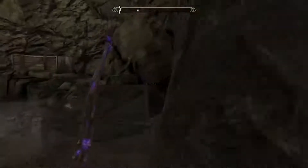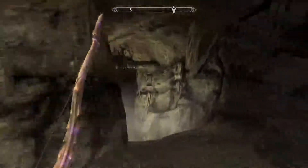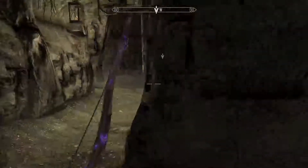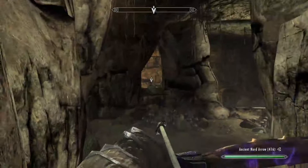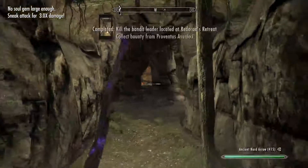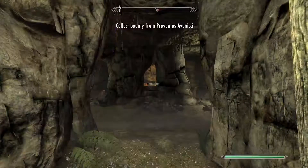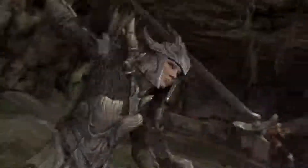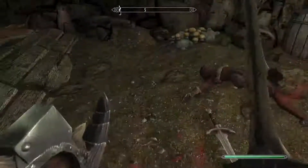I can take them out right through this little window. Charge in there. And you're done. That is an awkward way to fall.